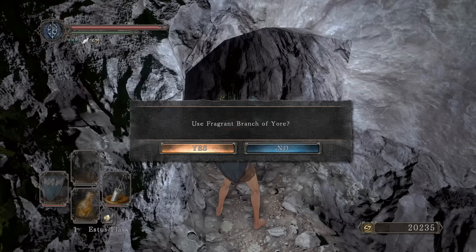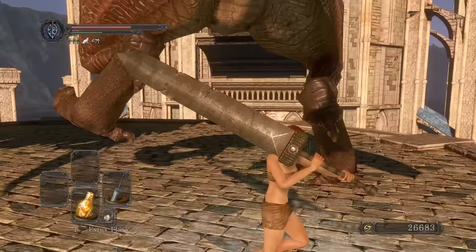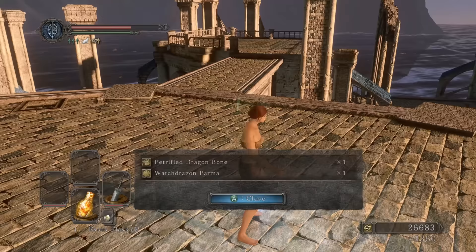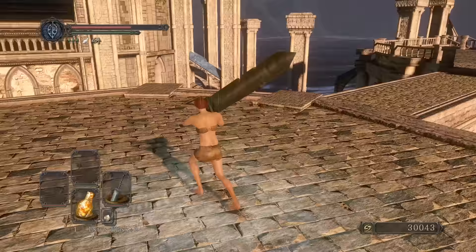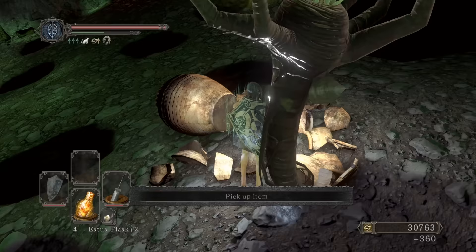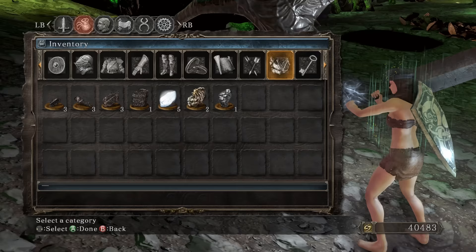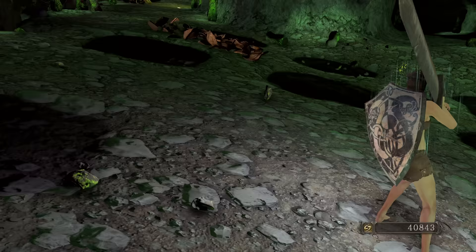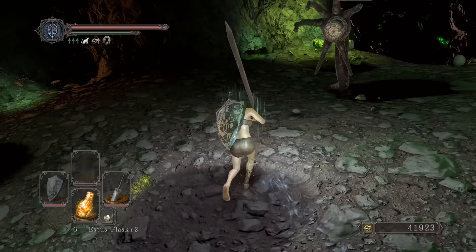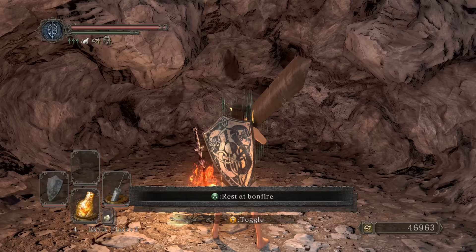We'll get a Fragrant Branch of Yore and the Titanite chunk I need. These poison arrows will come in handy for the DLC. I'm gonna get this guy freed up so we can farm for chunks later on. I'm getting this for more item discovery. Left foot, left stomp, right foot — real one. We'll get the Watch Dragon Parma and a Petrified Dragon Bone — now we got two. A little bit of item discovery. Let's go to town. Drop: large Twinkling, chunk — nice. I just need three more.